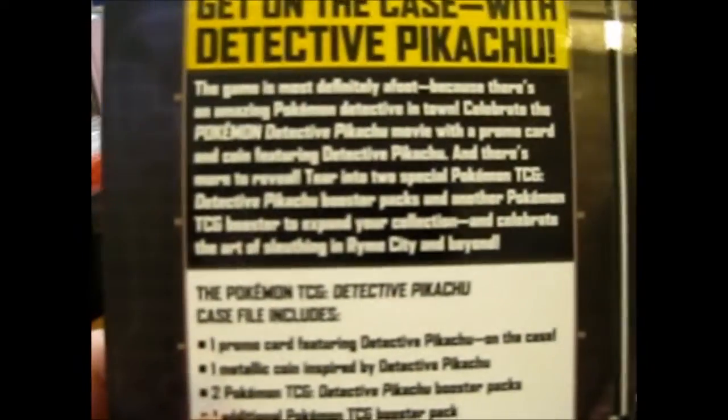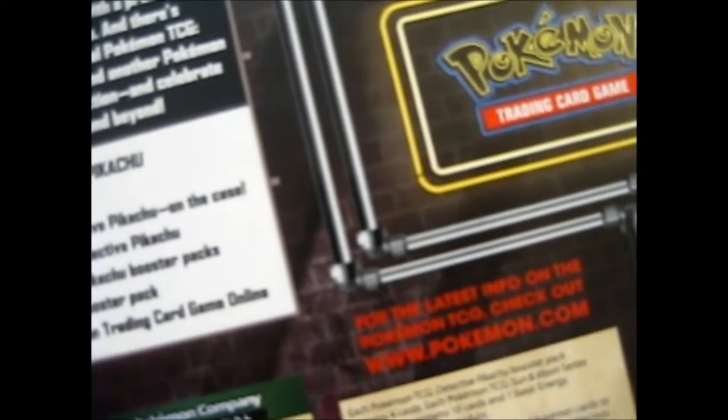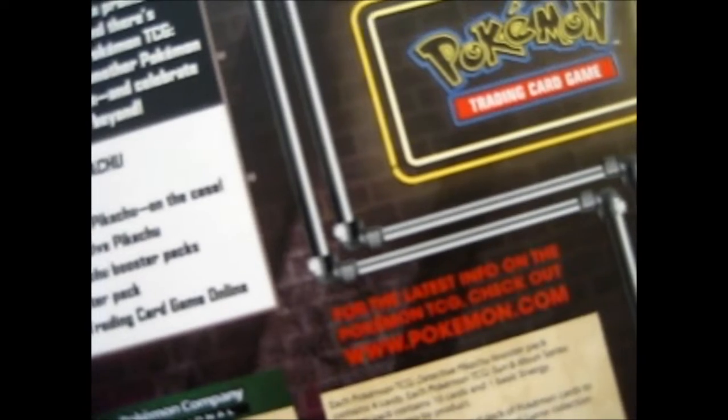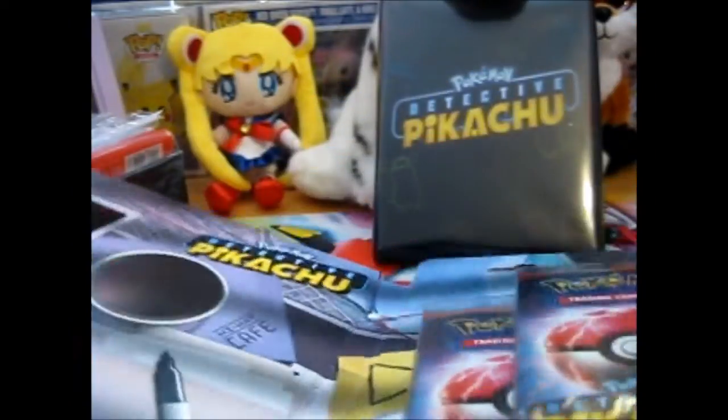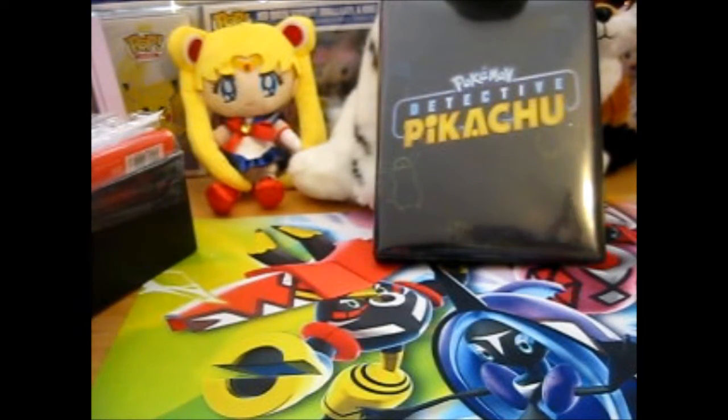Let's see how I can open this thing. Oh yeah, this is the back. I think it's the same as the other one. Basically, the only different thing is the promo's the same. You got one metallic coin. There are two Detective Pikachu booster packs, one additional booster which is Crimson Invasion, and a code card. How do I open this? I'll open this off-screen, because this looks like it'll take me a while to do without wrecking the back. I shall be right back.